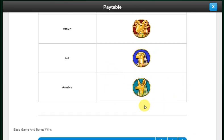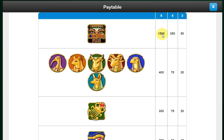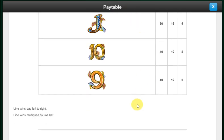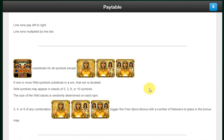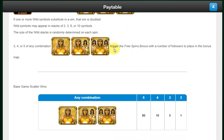Those are your picture symbols — they call them deities. There are also wilds. You pay 40 or 50 coins to play, so there are multiples thereof. Wilds may appear in stacks of two, three, six, or ten symbols. The size of the wild stacks is randomly determined on each spin, and the number of followers you place in the bonus maps depends on how many followers are pictured on each scatter.